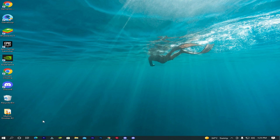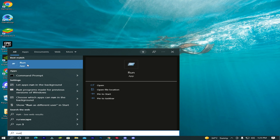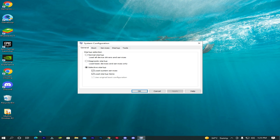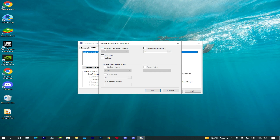Moving on to the next step. Again go to the search bar and type run. Now type msconfig and click OK. Go to the boot menu, then advanced options. Click on number of processors and select how many processors you have. Now apply and OK.